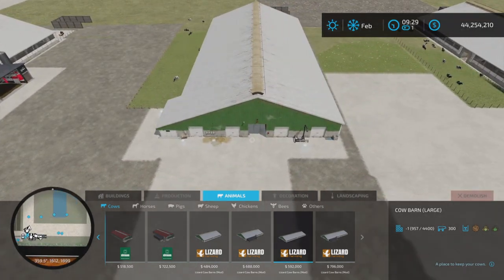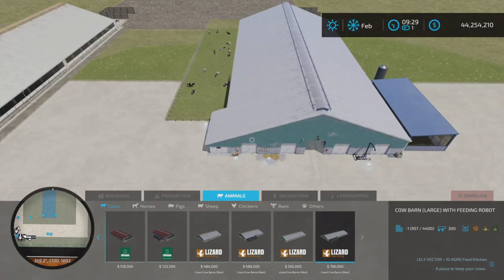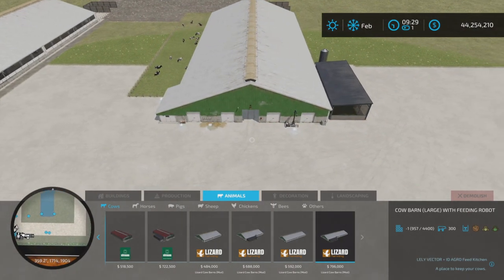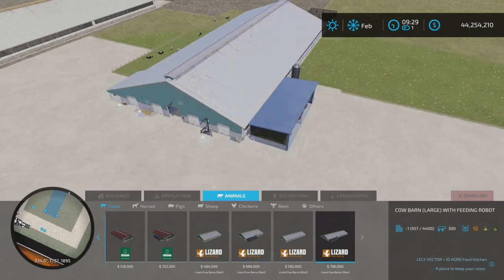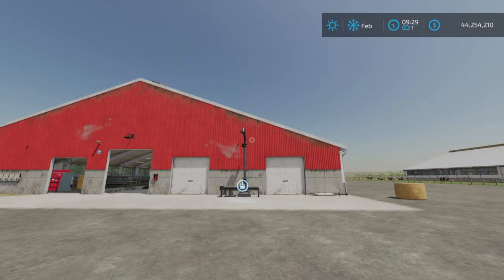Then there's a large cow barn with 300-cow capacity, and the large version with a feeding robot costs $796,000 for 300 cows.